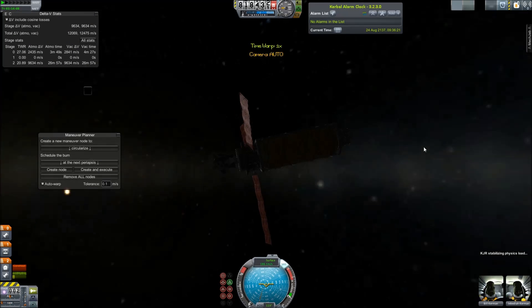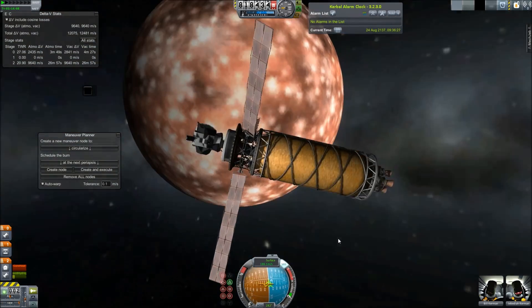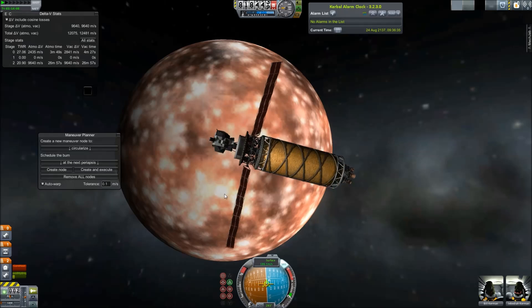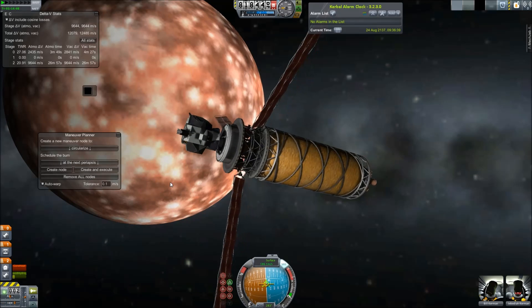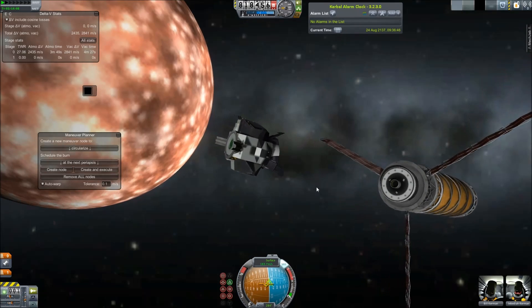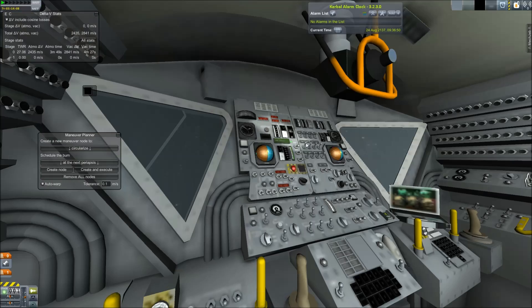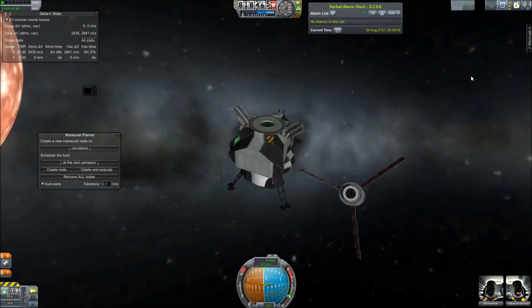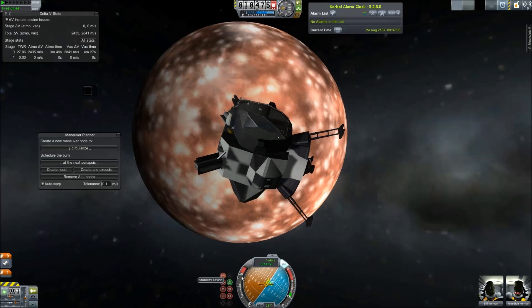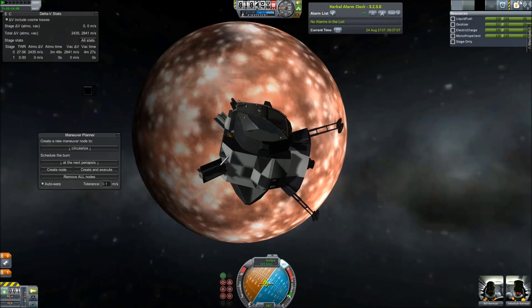Sedna is one of the reddest objects in the solar system after Mars. That's why you see it so red. We don't actually know exactly what it looks like, but we do have the color. Space Engine added the color, thankfully, and we get this beautiful texture. Sedna is not considered part of the Kuiper belt because it's actually outside of it. It's considered part of the inner Oort cloud, which is the proposed area from where comets come.